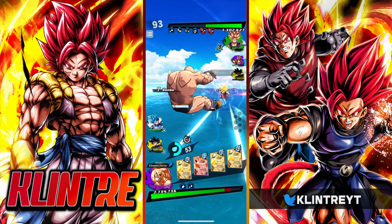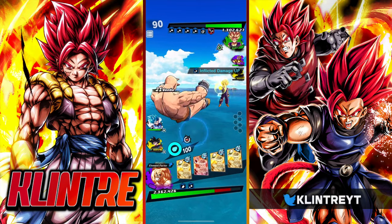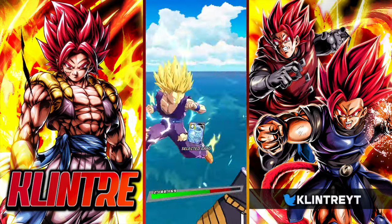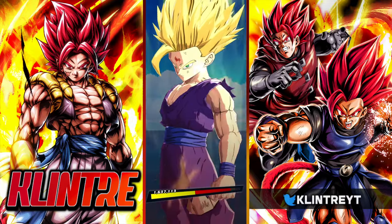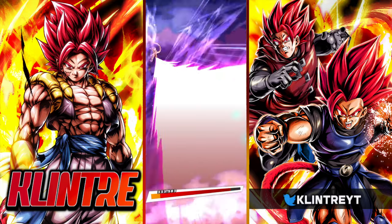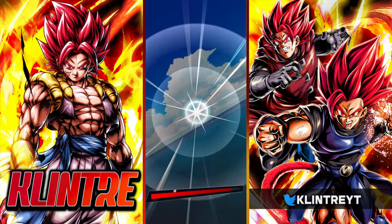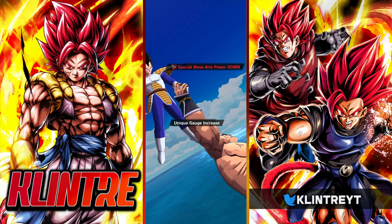He can't really damage Nappa because he doesn't have his neutral. Let's get Vegeta out — he no longer has his rush. Shallot hasn't done anything crazy so far, but it's been kind of useful just with combo continuation because he is blast-based.